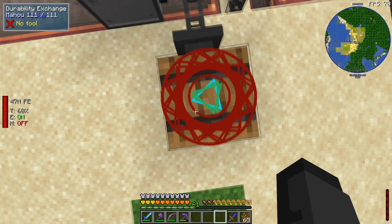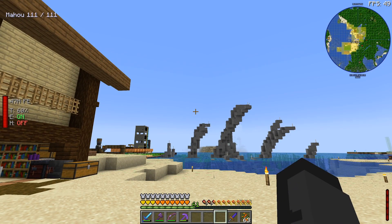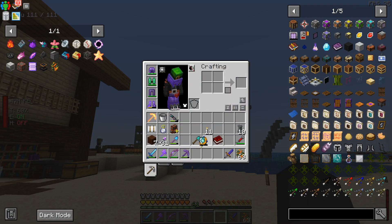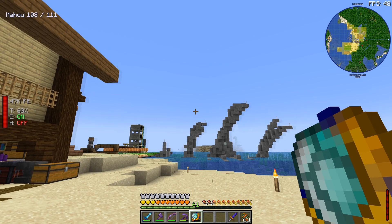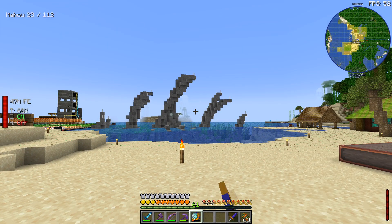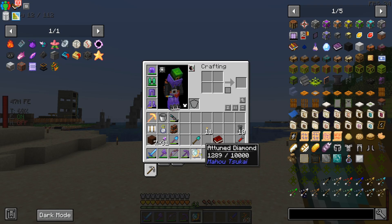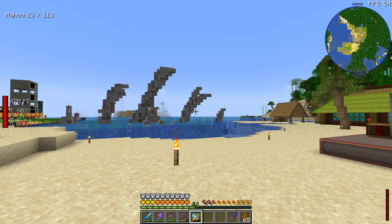This is going to take durability from the shovel and put it into our Mahu, which you can see in the top left corner. It's only 111 right now — we need to keep exercising it, so keep right-clicking when it builds up and fill up the attuned diamond. We need to get it to 5,000.